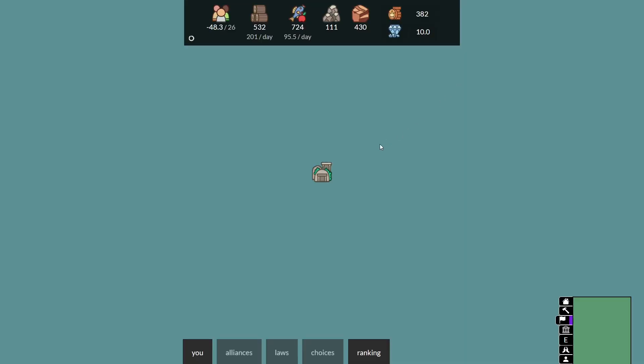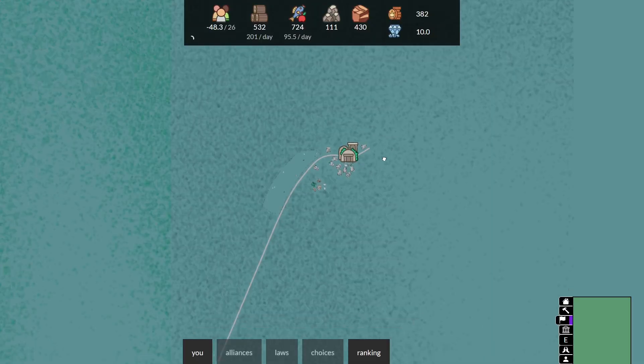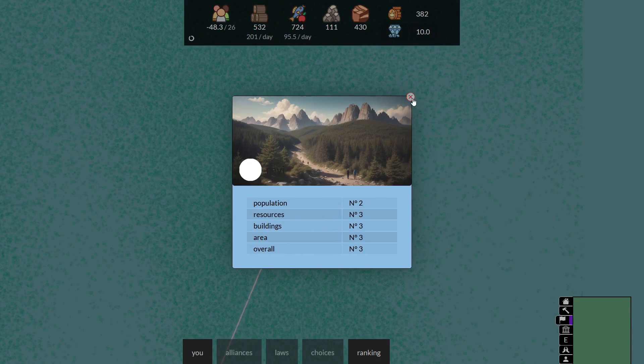Also when you go to the political panel of that player you get a view of how that player ranks in the different categories. This panel will still be filled with even more relevant information about the player as new features are added over time.